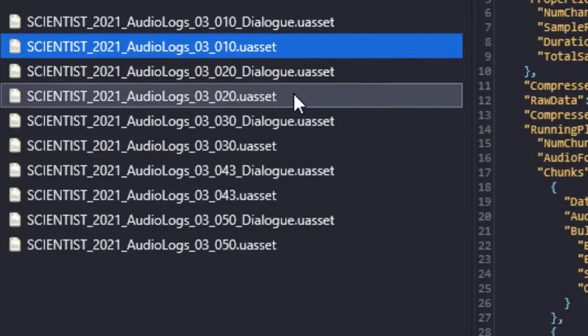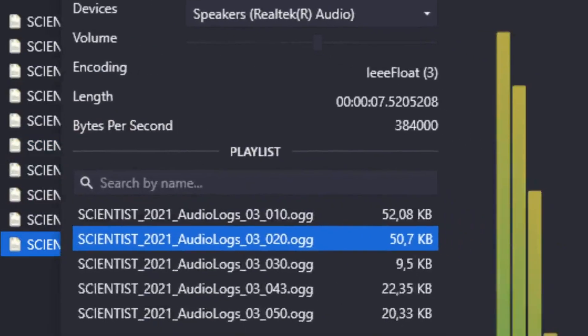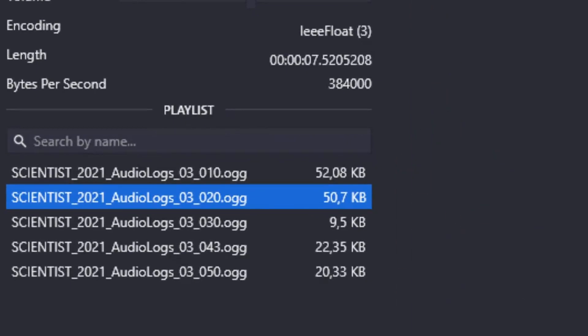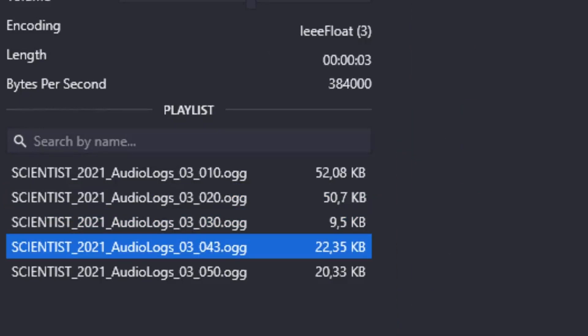[Seven audio clip]: 'Paradigm, it will not surprise you to learn that you remain public enemy number one for The Seven. I'm trying to convince them to welcome you back with open arms, but I can't promise that it'll be a cakewalk if you come back. I'll do what I can, and this time I'll have your back no matter what — like I should have the first time.'